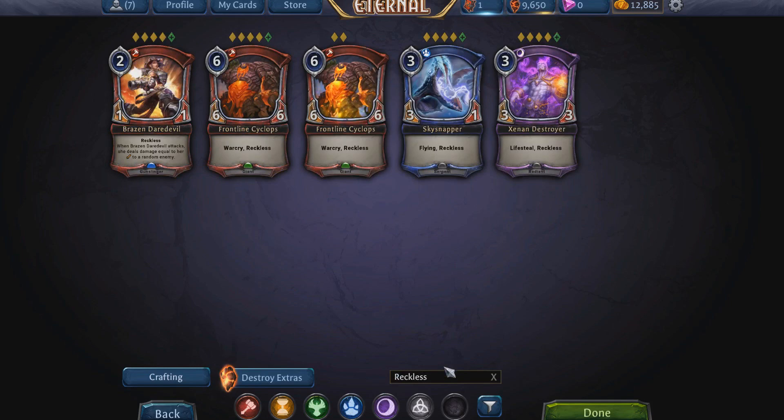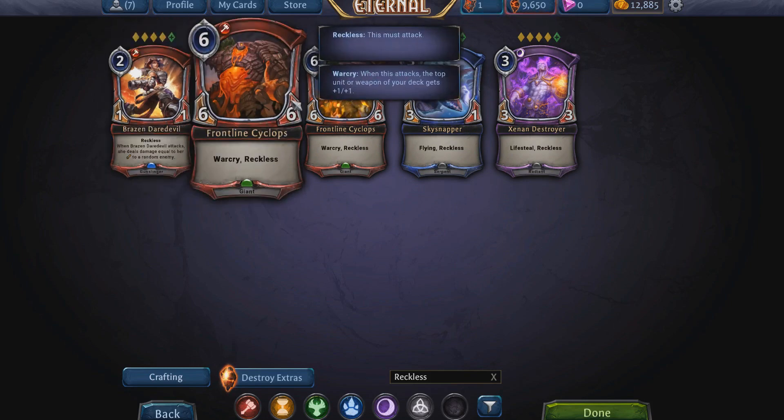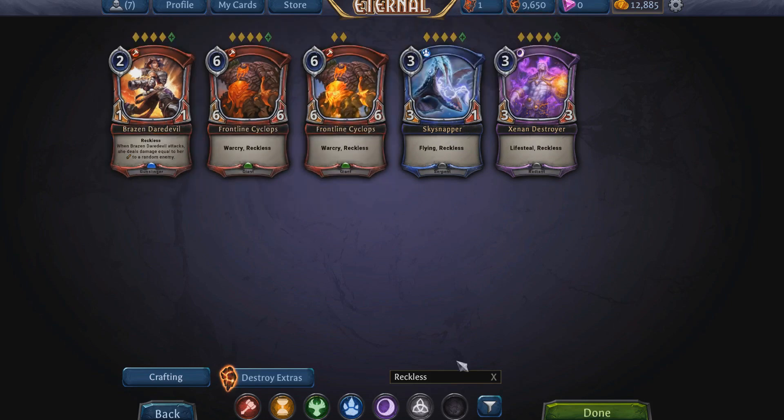Reckless is usually a hindrance on units — it means they have to attack every turn with no way around it unless your unit gets silenced. So if you play this unit, it has to attack every turn it's able to attack — obviously not the first turn due to summoning sickness, but every turn after that.